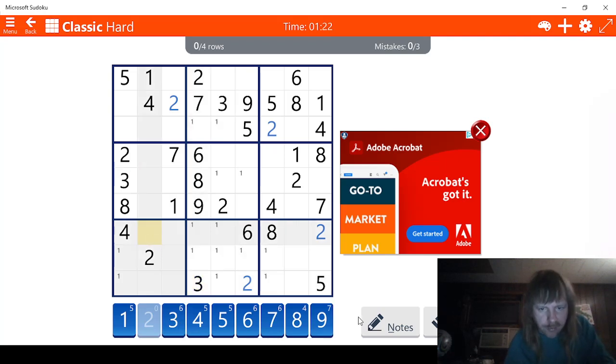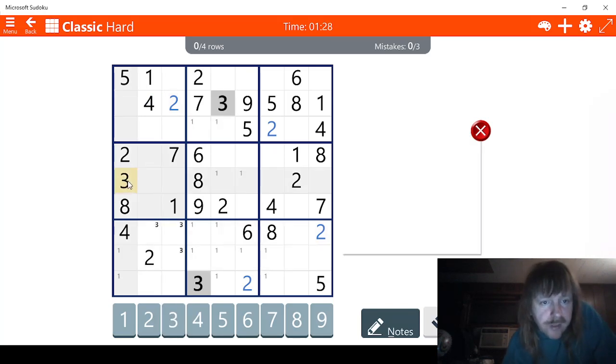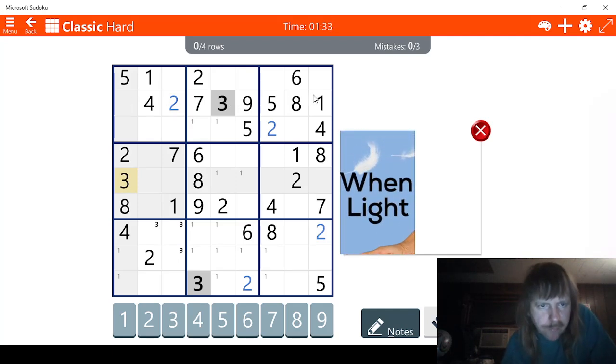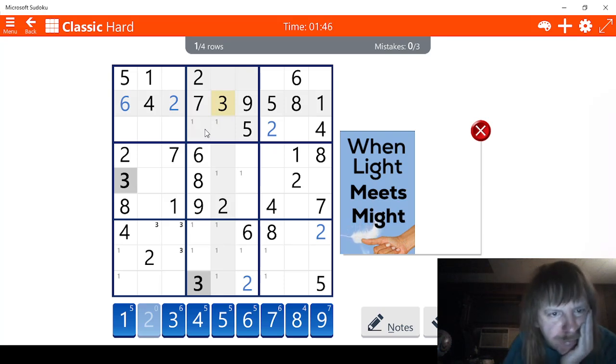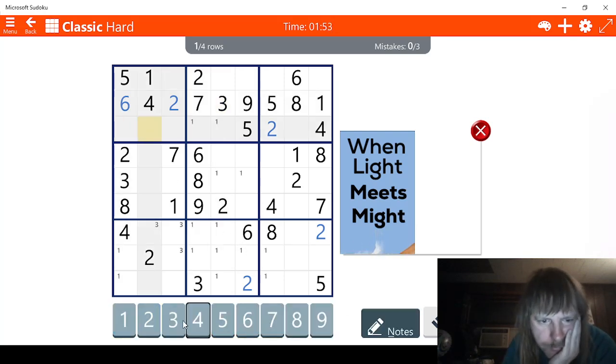There are three possibles for three here. The three here does absolutely nothing for us. But what we can do is — we have one, two, three, four, five — we're missing a six. So we know this is six; we're going to just put that in. We have threes going on here, and this takes out that, so we have three possibles for six right here.